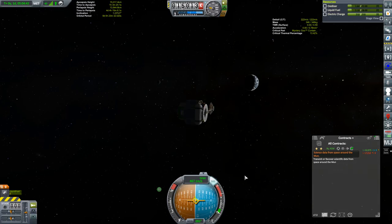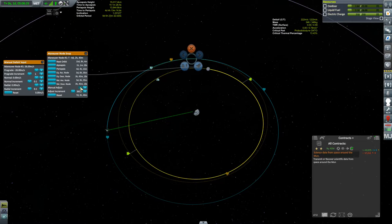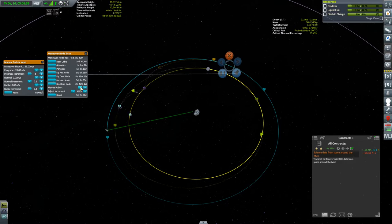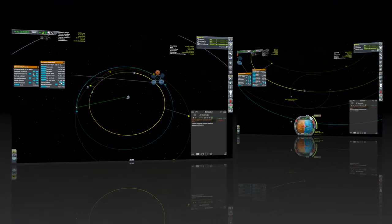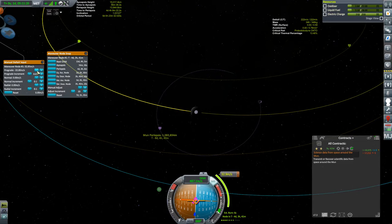Now it's time to get ourselves over to the moon. We still have 222 m/s left in the probe. Since this orbit isn't that different from the moon's orbit, this burn should be fairly small — and it turned out just a 33 m/s burn got me the intercept I was looking for. If you take a look at this trajectory in the moon's sphere of influence, it's darn close to being a capture right now, so the capture burn is going to be pretty cheap too.